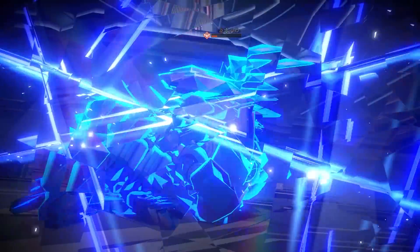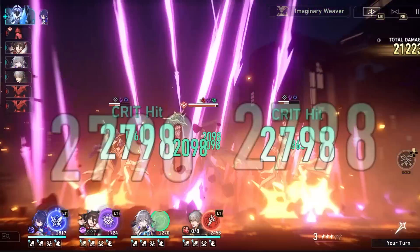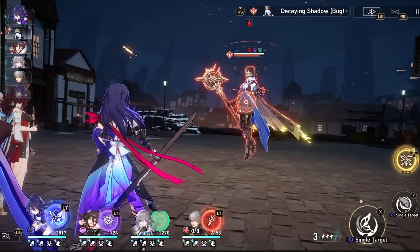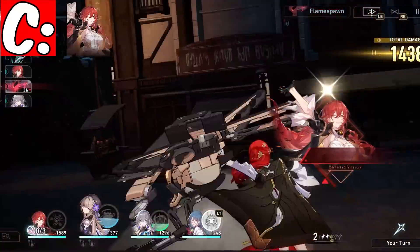When we hit version 1.1, we might start seeing a lot of these characters in their end game status and see what teams are going to be built with all the supports in the future. So let's go ahead and start with the bottom of the list, which is housed by one character that I think a lot of you probably already know — Himeko.